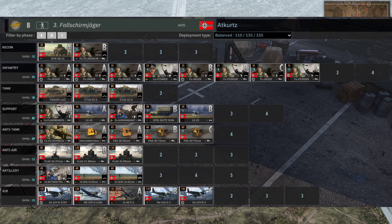Not sure At Kurtz will be able to get all of those Flak 41s on the ground - with balanced income, that's six minutes of C-phase income just to get that card out. In terms of planes, the JU88 S1 is a pretty devastating napalm plane. If you like watching the action, the JU88 S1 is incredibly destructive.